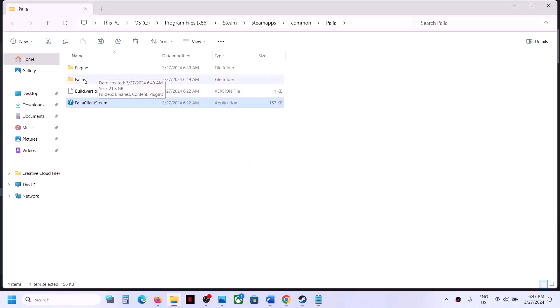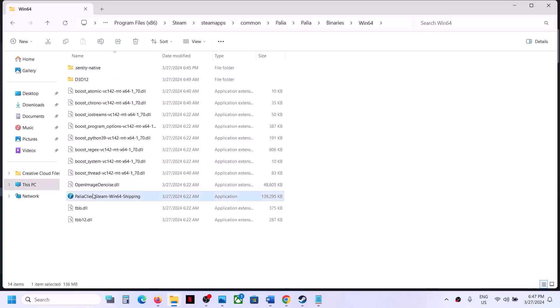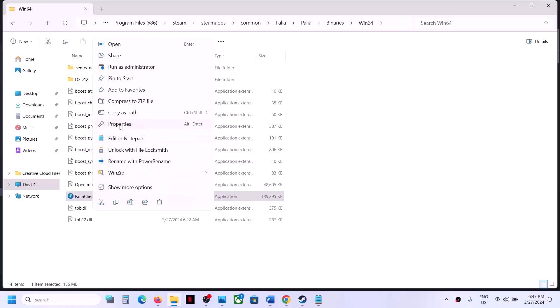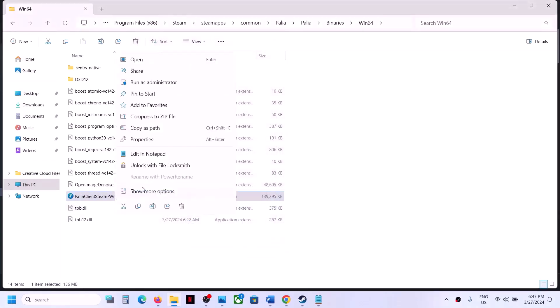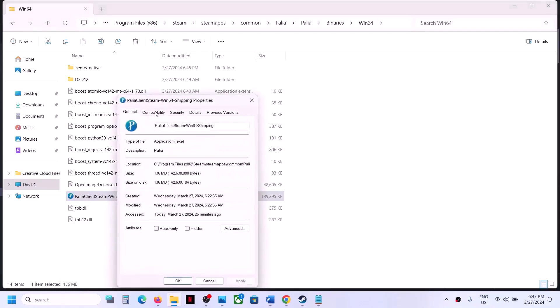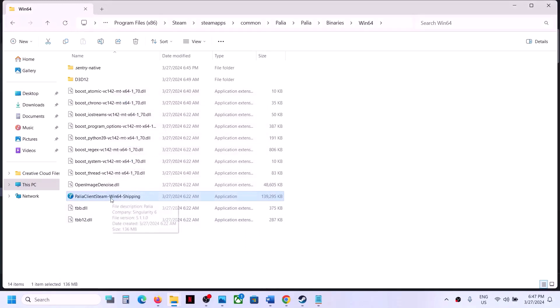If that does not work, open the folder Binaries\Win64. Over here you will also find the game.exe file. Right-click, select Properties, and do the same things: put a check on 'Run this program as an administrator,' Apply, OK, and launch the game. You can also try Windows 8 or Windows 7 compatibility, and put a check on 'Disable full screen optimization,' Apply, OK, and launch the game.